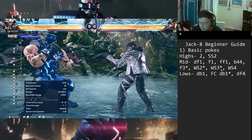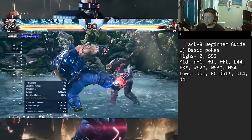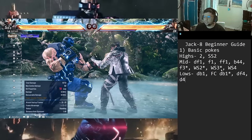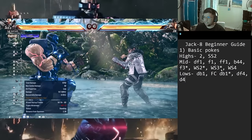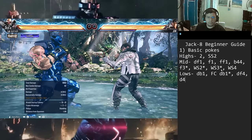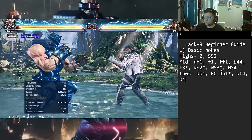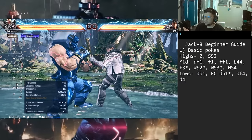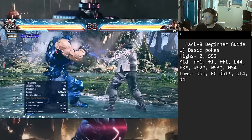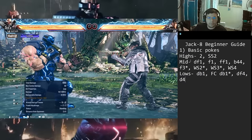Down 4 is the last recommended basic low. Minus four on hit, minus 15 on block — not great on paper — and only 10 damage. But the reason you use it is that it tracks really well. Whether they're stepping to your left or right, down 4 is a great tracking option. Too many nerfs with minus 15, but it's still a great high-crushing tool with decent range. Anytime I'm worried about getting sidestep, I throw this out for peace of mind. That covers the basic pokes — highs, mids, and lows.